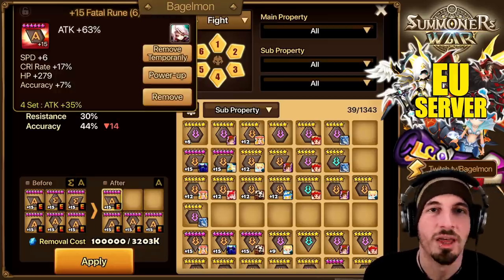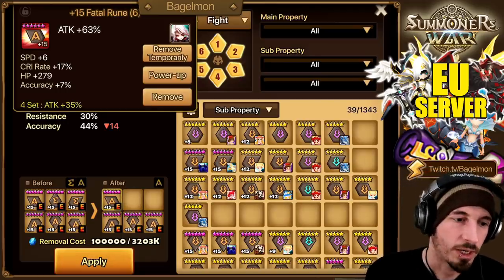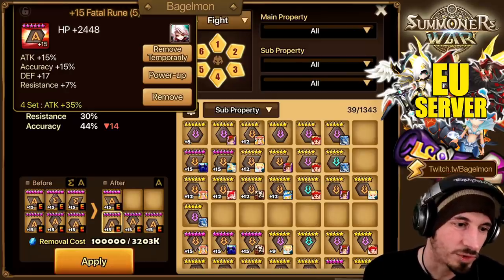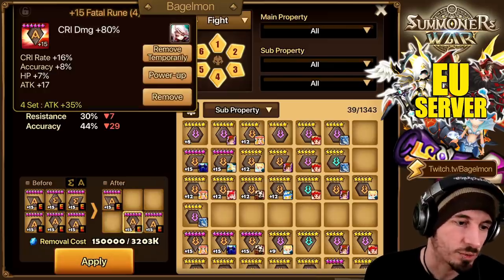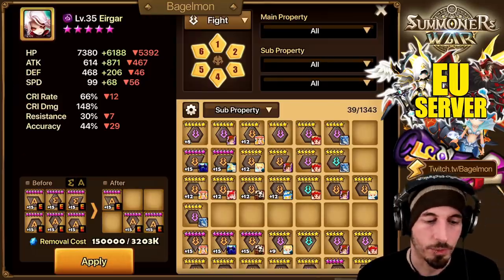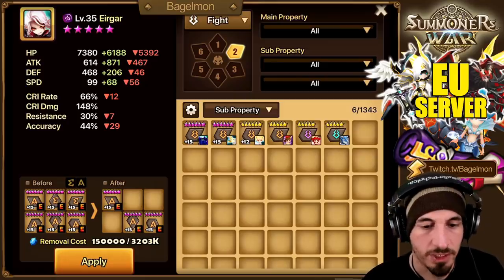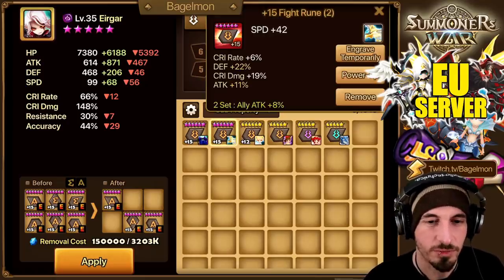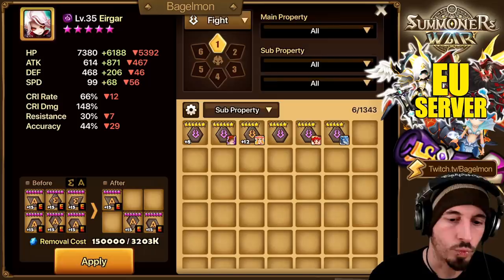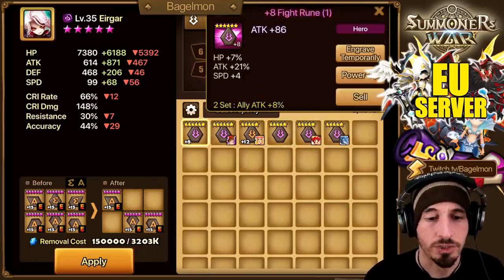We need better stats — we need damage output, not just Speed, for Riftbeasts. This rune isn't bad, it's got Crit, but we still need more. There's just not enough stats on these runes. This slot is okay since we can't get Attack Power on it anyway. Let's see what Fight runes we have for slot two.